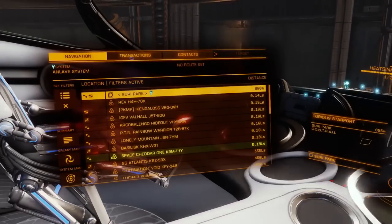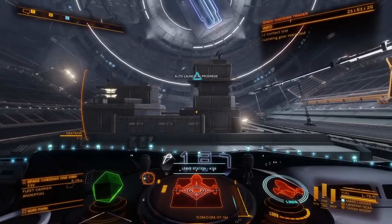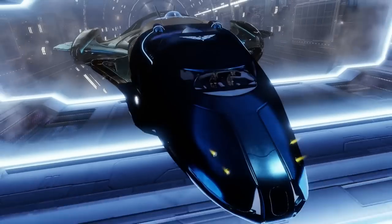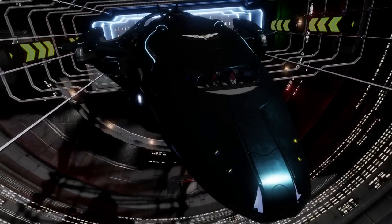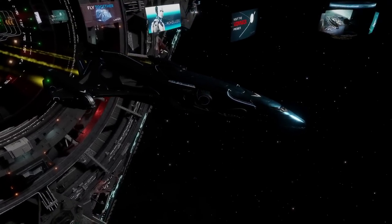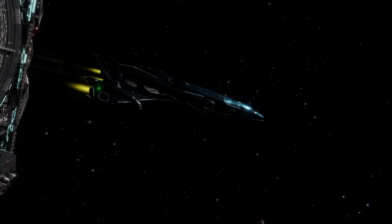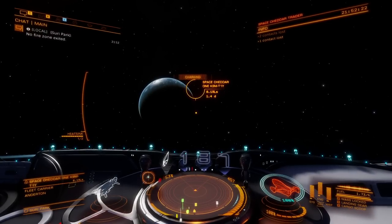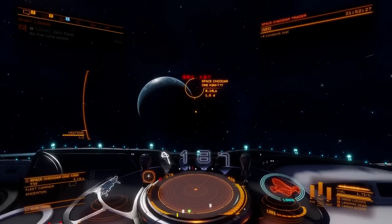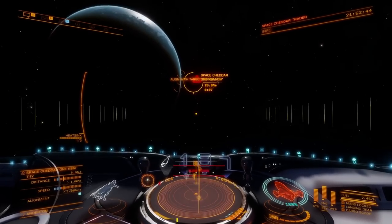All loaded up with treatments again. This time we're going to be heading over to Space Cheddar 1 instead of flying all the way out to Graham space station. Of course, you'll be flying to your fleet carrier instead of Space Cheddar 1 — unless of course you want to buy all my ergonomic treatments and sell them at the space station where my fleet carrier is conveniently located right next to. None of that can happen until I get my fleet carrier totally and completely stuffed to the gills with all these treatments, but first we're going to have to make a whole bunch of round trips back and forth.